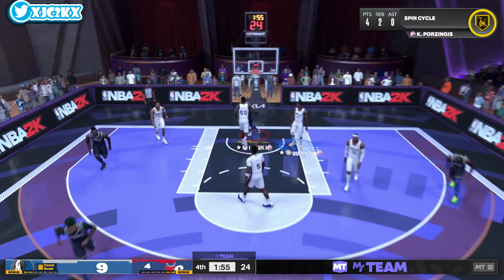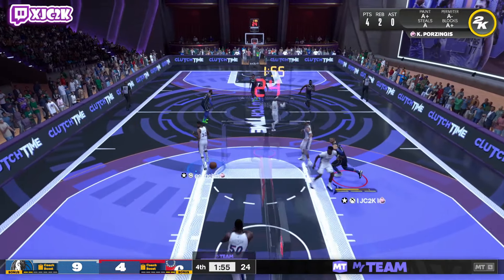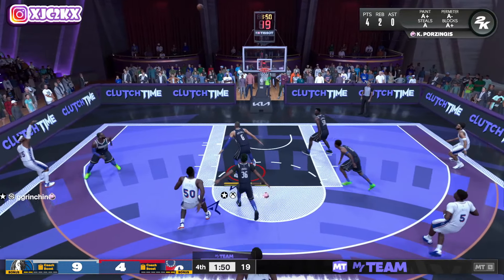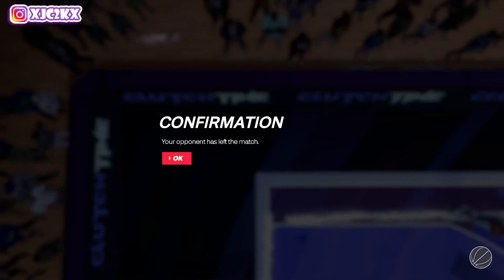Drag back here, attack and create a mismatch for KP — he makes a move and scores beautifully. Love to see it. Contest again from Marcus Smart — beautiful defense, not giving up an open three. I think Marcus Smart was a huge part of that win defensively. Offensively you want to add shooting badges — he can dunk the ball well with 90 driving dunk, good stick dunker. I was trying to three-hunt but it wasn't working too well.